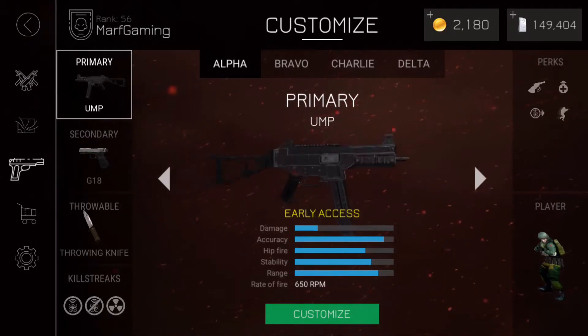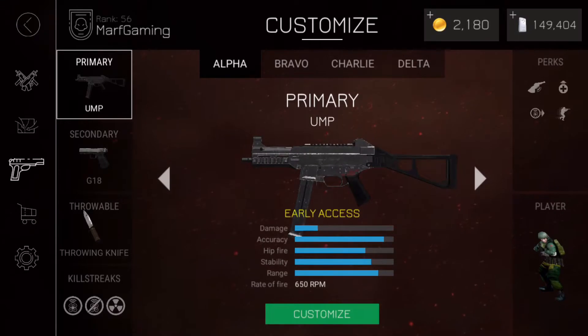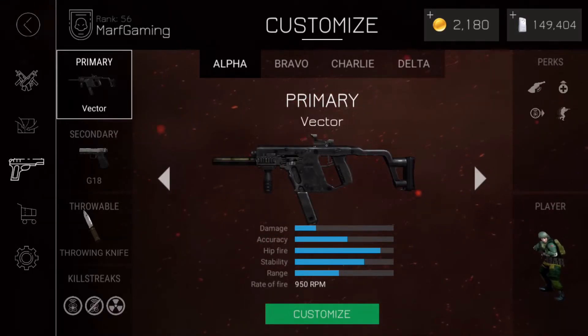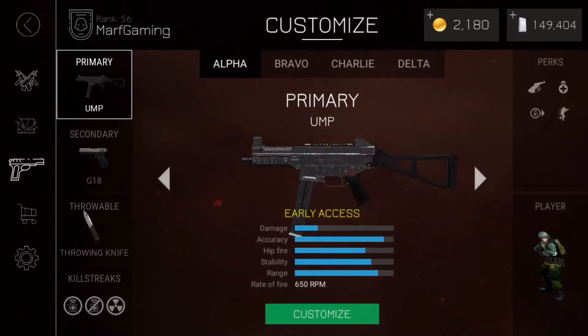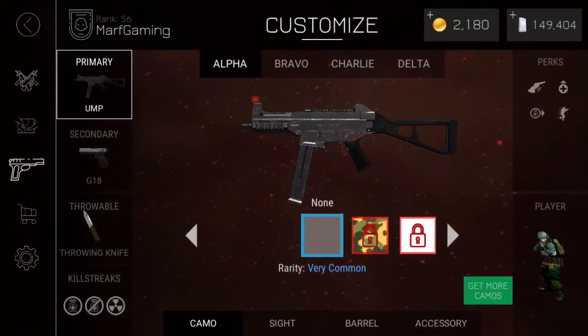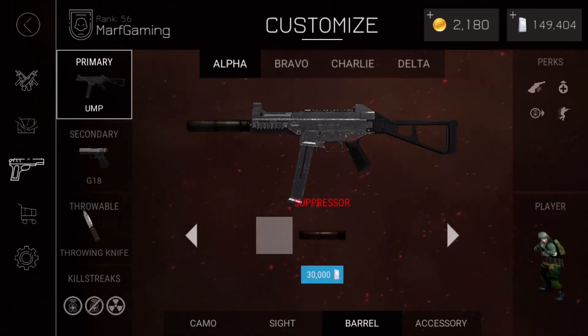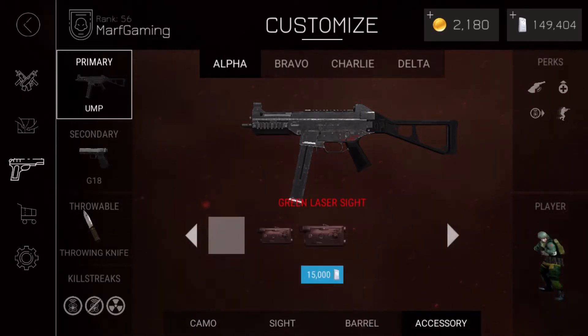It is an SMG, and it will probably be comparing mostly to the Vector here. As you can see, they have drastically different stats. The UMP seems to have a bit less hip fire, but more accuracy and a bit more damage as well, and more range. We will have to see. If I go into the customize menu here, it looks like most of the things are still the same in terms of what you can buy for the UMP.